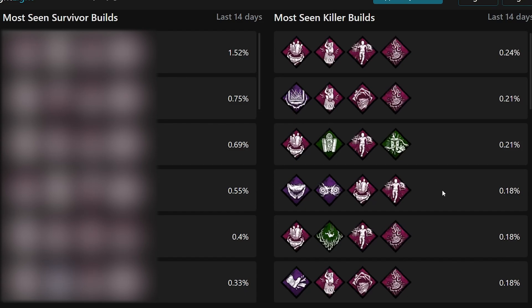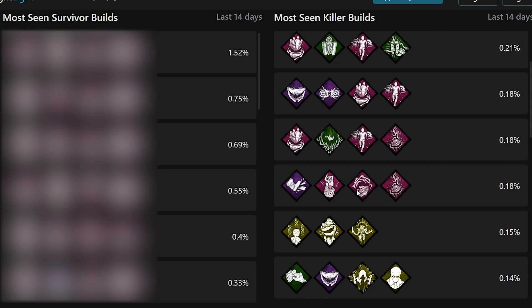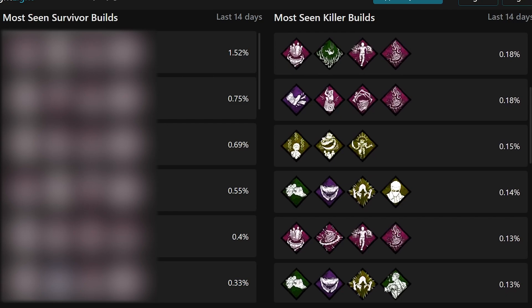The fourth most popular has Lethal, Barbecue, Shadowborn, Agitation — zero slowdown at all. Then Lethal, Barbecue, Pain Res, DMS at fifth, a very strong build. After that: Pain Res, Corrupt, Pop, Brutal — very strong. Then an Adept Singularity mad grit backpack build, Lethal, Barbecue, Jolt, Pain Res, and another backpack build with Starstruck. That's what the top 10 killer builds look like right now.